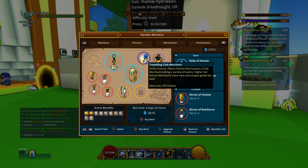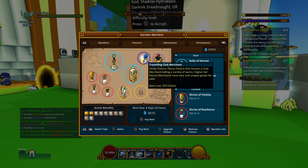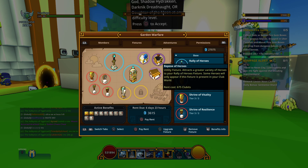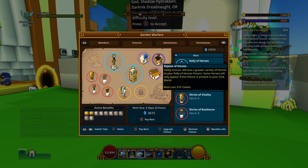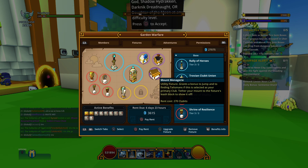We also have utility fixtures. The Traveling Club Merchant is a place where you can spend your adventurine, and it also lets you turn adventurine into clubbits at a reduced cost. The Repulse of Heroes gives a greater variety of heroes at our Rally of Heroes fixture. And the Mount Menagerie gives a bonus to jump and finding talismans.